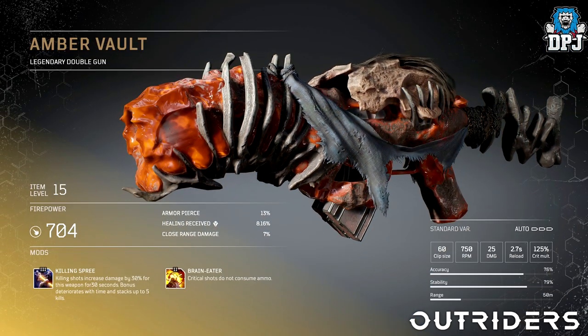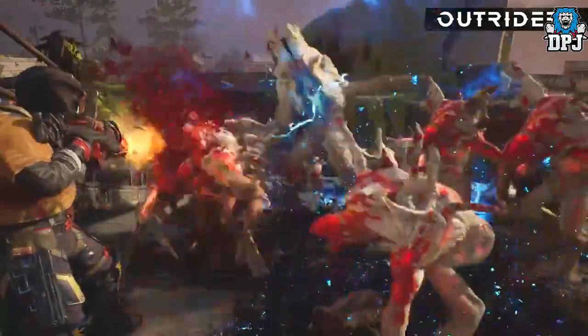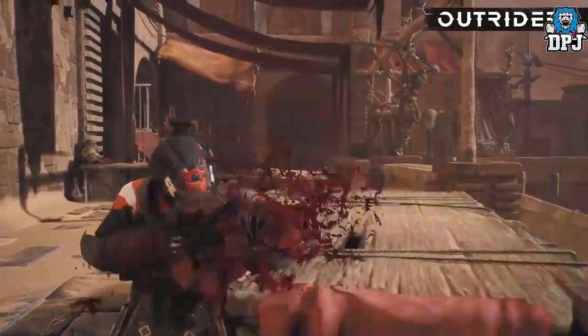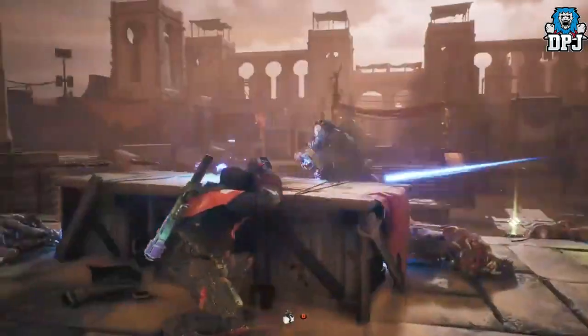Next up we have the Amber Vault — the legendary double gun. This looks great, that kind of bony cloth abomination looking, just unreal. This legendary's unique mod is called Killing Spree: killing shots increase damage by 30% for this weapon for 30 seconds. The bonus deteriorates with time and stacks up to 5 kills.